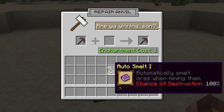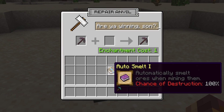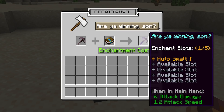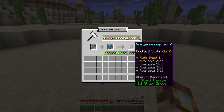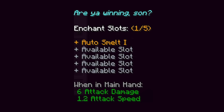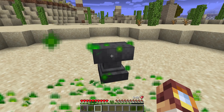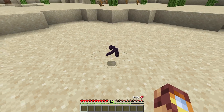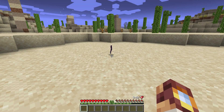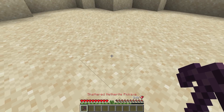We have Auto Smelt One — this is a new enchantment, I'll show our new enchantments a little bit later in the video, so stay tuned. But for now, you'll notice Chance of Destruction is 100%. So that means our new pickaxe, Are You Winning Son, is bound to break. But before we pull the trigger, there are some new elements to the lore — we've got available slots. I'll explain that in just a moment, but first we've got to break our tool. And as you can see, it has been shattered, and unfortunately that means that unless we repair it, this pickaxe is no longer valuable to us.